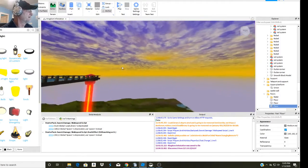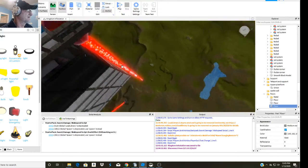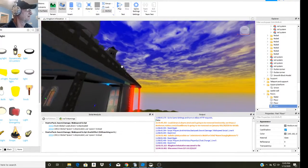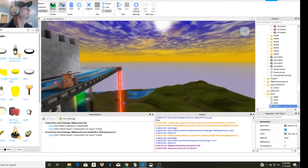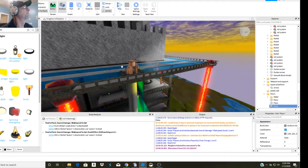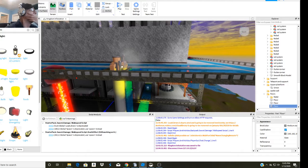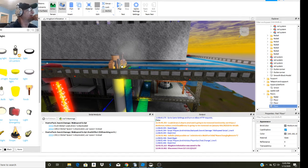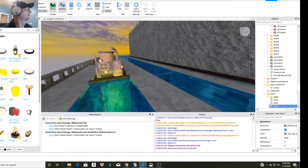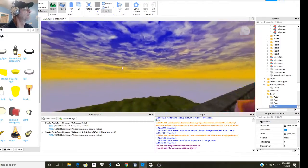I wanted to show you one other thing — I've got all the crystal tech keeping them afloat. There it is, and that pumps up the water for them. I didn't create that one — it was an asset, it was clean, I really liked it, and it fit the theme, so I threw it in. They did a really nice job putting it together.